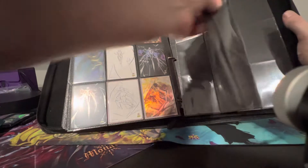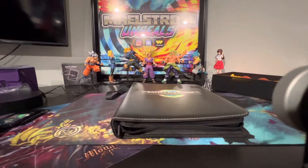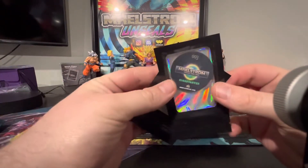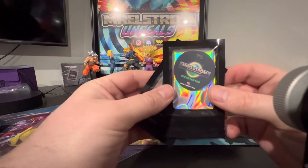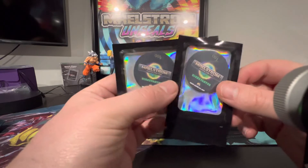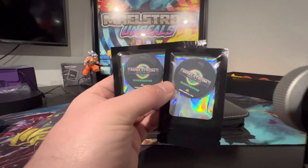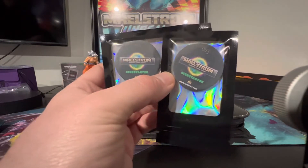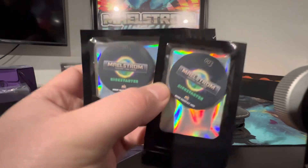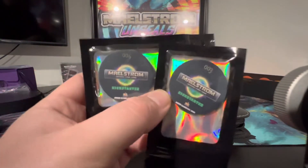That's pretty much all the stuff that I would put in a binder. Once you get through the binder, Maelstrom has a couple other cool things. These are the utility coins — a good way to get what they call event exclusive promo cards and discounts on Maelstrom product. If you're not able to attend conventions, definitely try to get your hands on one of these in the marketplace or just ask around and see if you can trade for one.